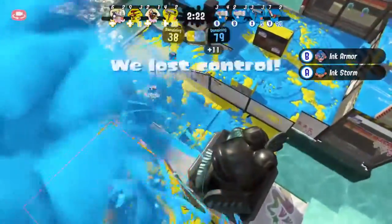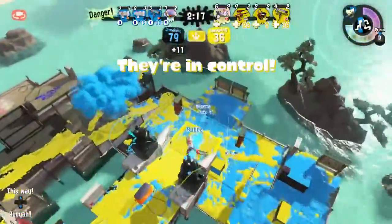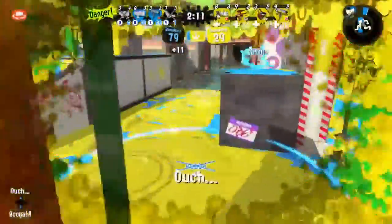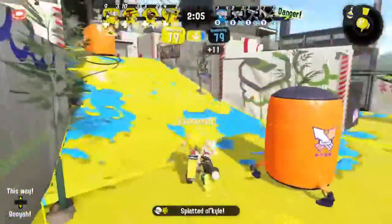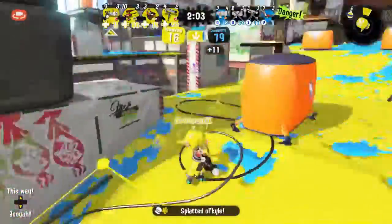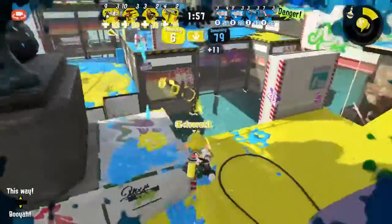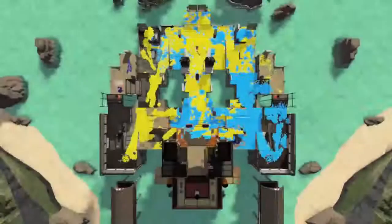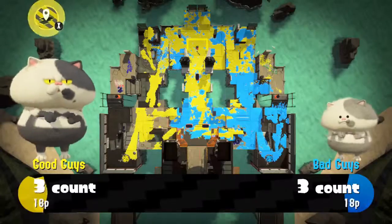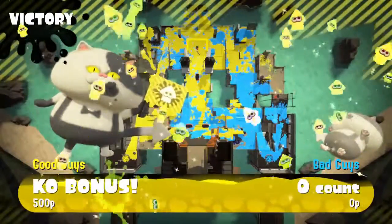We surprisingly haven't seen Ivo use too much of that Toxic Mist — that sub prohibits players from being able to move and regain ink. The Ultra Stamp comes out from Ivo, grabbing Bubba and another player. He doesn't even need the stamp to get Kyle down. Dynabros keep getting caught by that stamp. With the last few ticks of zone control counting down, the Dynabros are not able to make it back in time. Team Cephalopods gets their first win in this finals match, not letting that bracket reset happen just yet.